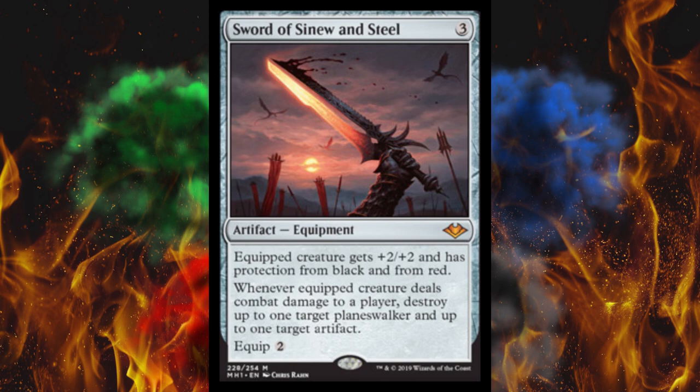Just a couple days ago it was pouring rain and 42 degrees, a.k.a. 5.5 Celsius. And tomorrow noon it's supposed to be a high of 59 Fahrenheit or 15 Celsius. Welcome to Wisconsin. A couple years ago it snowed out, sleeted out, then hailed out, then we had a tornado in the same day.